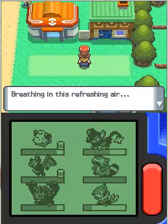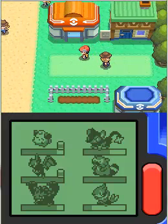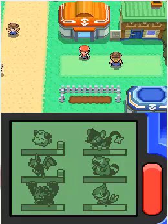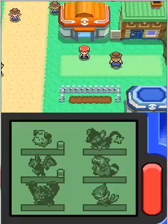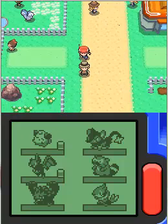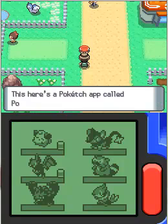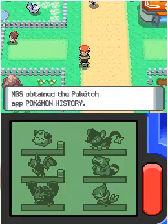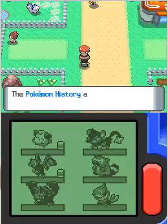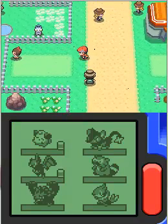I'll talk to this guy — he's breathing in the refreshing air, saying it perks up Pokemon. Since I'm right in front of the Pokemon Center, I'm going to heal my Pokemon and be right back. My Pokemon are as good as new. Let's check out Solaceon Town for a bit. An NPC tells me about the Pokemon History Pokedex app — it shows your history of Pokemon catches. I gained a new app: the Pokemon History app, which shows the most recently obtained Pokemon.